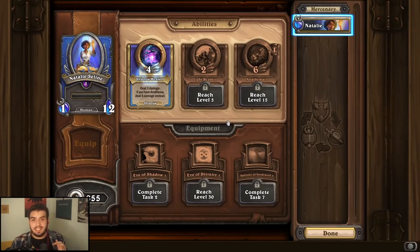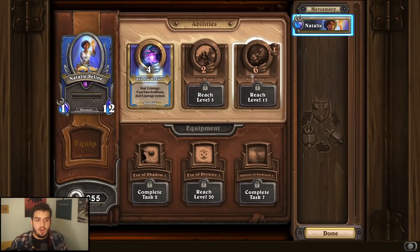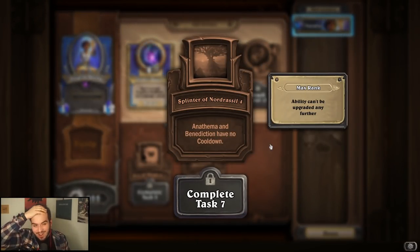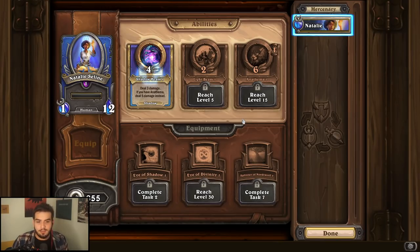Natalie Selene — it's a toss-up for me. I do think Shadowbeam is probably their go-to ability, but I actually think the third ability is really good to upgrade as well, and getting the Splinter of Nordrassil is great. The reason is that if you can play the third ability turn one and follow it with Shadowbeam after, it's much better than going Shadowbeam, then this, then Shadowbeam again. So I would highly recommend upgrading that one, then Shadowbeam, and getting that equipment — those are probably your go-to for Natalie Selene.